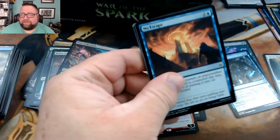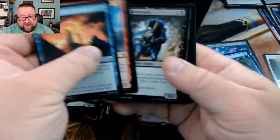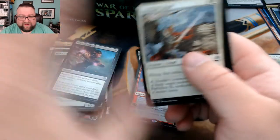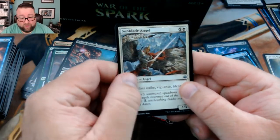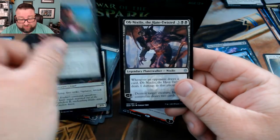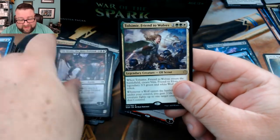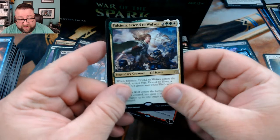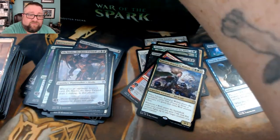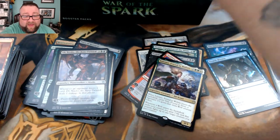I'm usually not that great at predicting what's going to be good in the first part of Standard. Sunblade Angel, another Price of Betrayal, another Ob Nixilis, and then we got a Tolsimir, Friend to Wolves. Wolf tribal is going to be a thing — it's going to be fun.